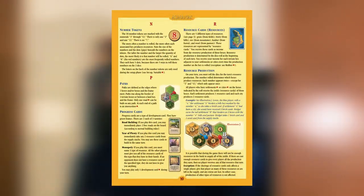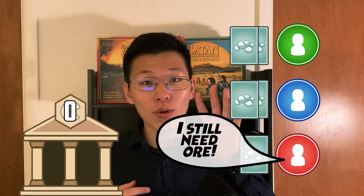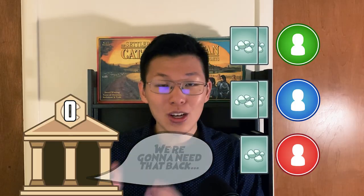Another rule that most people don't know: if the bank owes an amount of resources the bank cannot pay, it will not distribute any of that resource on that turn. For example, if the bank owes six ore to players and the bank only has five ore, then no one will get any ore on that turn.